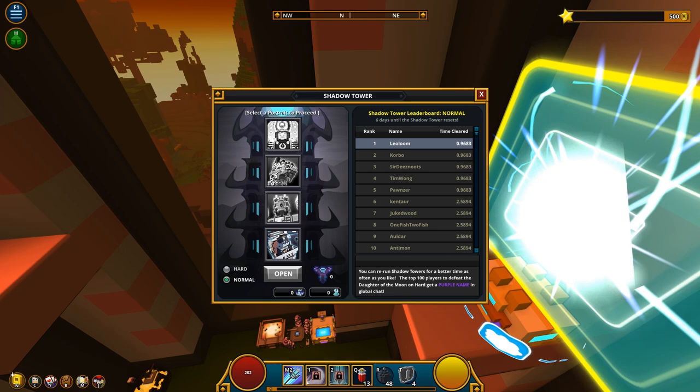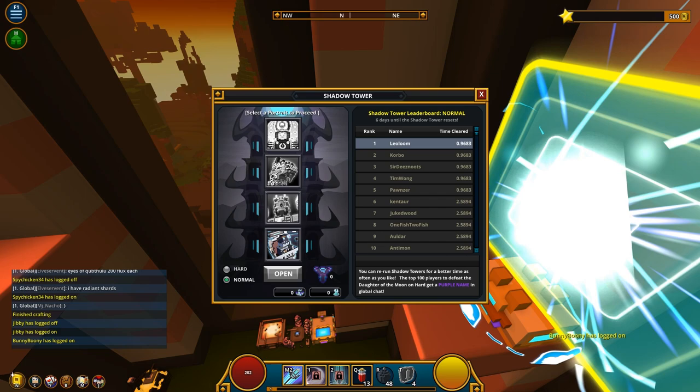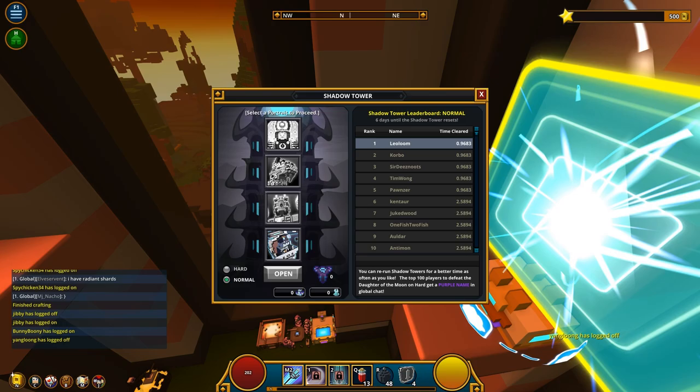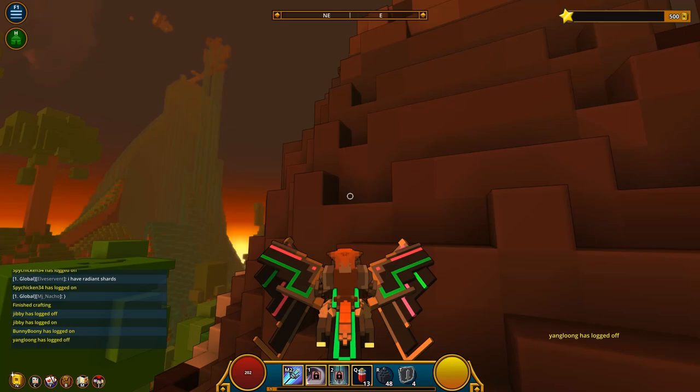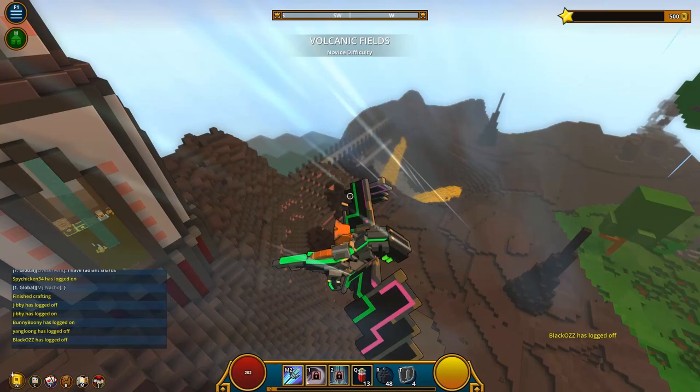This bonus is reduced to 25% for two of the same class and 0% if there are three or more. Eyes of Cube-Thulu earned from Shadow Chests are increased slightly. The Shadow Tower has replaced the standalone Shadow Arena, so Shadow Dungeons and Shadow Lairs no longer spawn. I was actually going to do a Shadow Arena guide — one of the big things is that I just kind of hate looking for those dungeons.